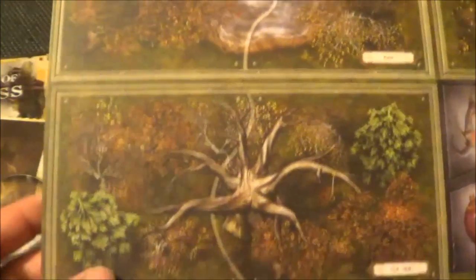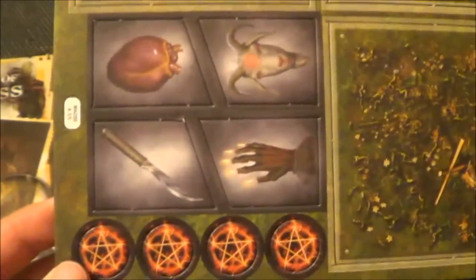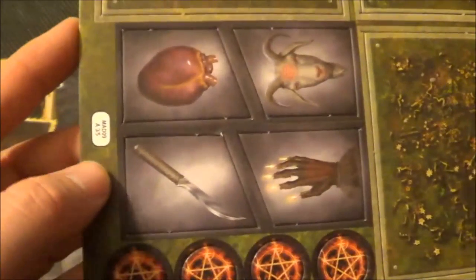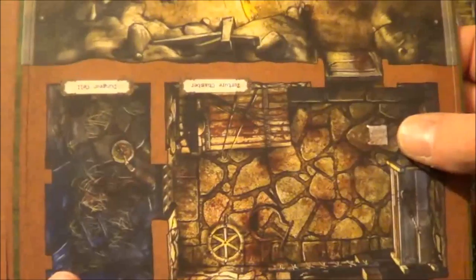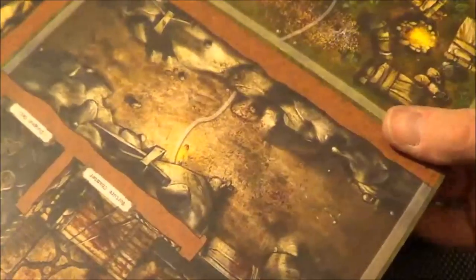Next we have the pond, we have the old oak, and we have the scarecrow with a few other satanic-looking tokens. On the other side of that we have the cave bend, we have the dungeon cell, the torture chamber, and the dungeon cave — that's all one tile.